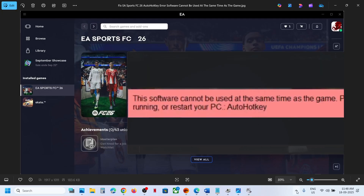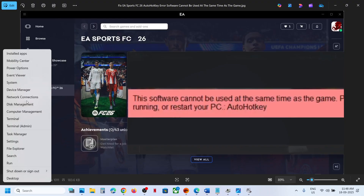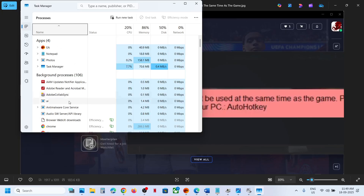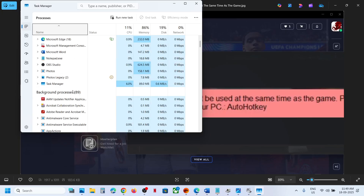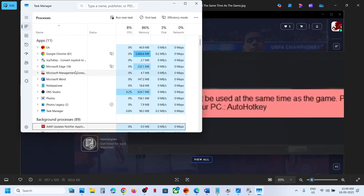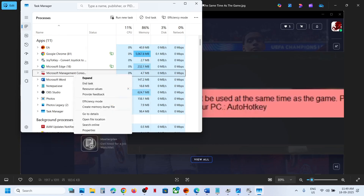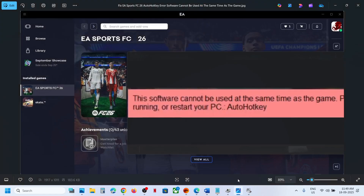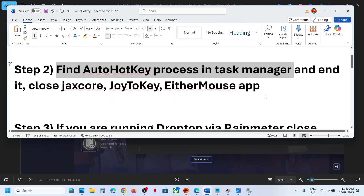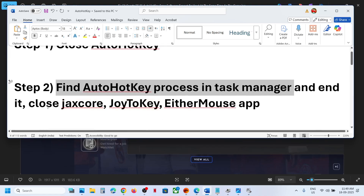Sometimes it's hidden in the system tray over here — if you find it, close it. Make a right-click on the Start menu, go to Task Manager. If you find AutoHotkey there, make a right-click and end the task. If you still receive the error, find AutoHotkey in Task Manager under processes and close it.